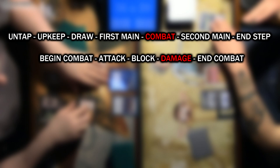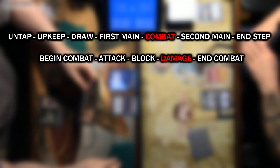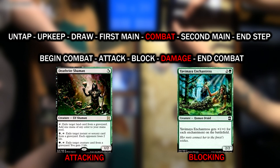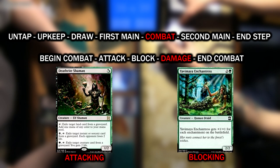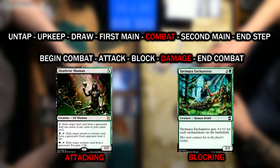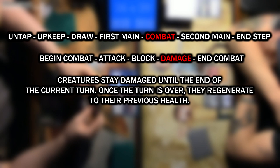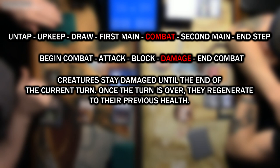Next up is the damage phase. This is where damage is calculated and dealt — damage happens to everything all at once, and everything will either die or live at the same time. Say I have a creature with 1 attack and 2 defense attacking, and my opponent has chosen to block with a creature that has 2 attack and 2 defense. Both creatures deal damage to each other simultaneously. My 1-2 creature would die since my opponent's creature dealt 2 damage to it, while mine only dealt 1. If multiple creatures block your creature, you may choose to assign damage as you wish, but you must assign lethal damage to at least one creature if you are able to.